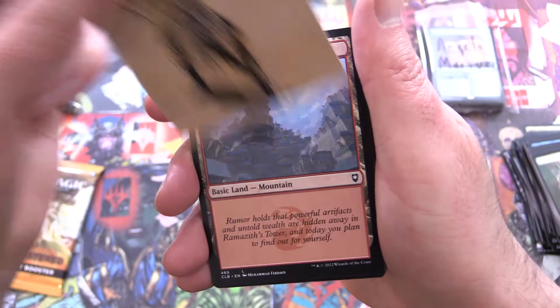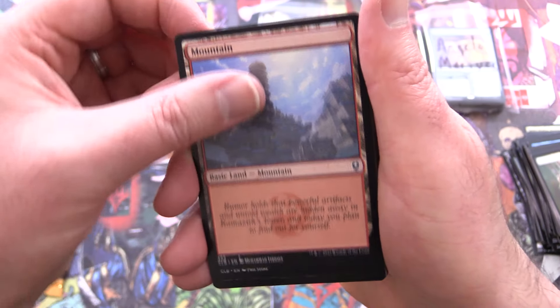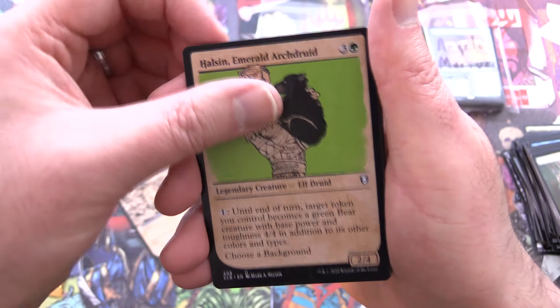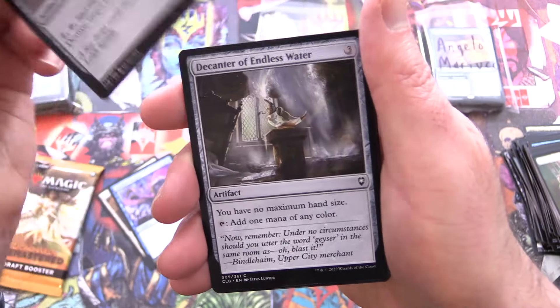So early on, I'm going to say the first year or two of the Commander Legends printings — terrible pringled foils. And they must have fixed that at some point, because everything I've opened in like the last year or so has been really flat. So that's good to see.